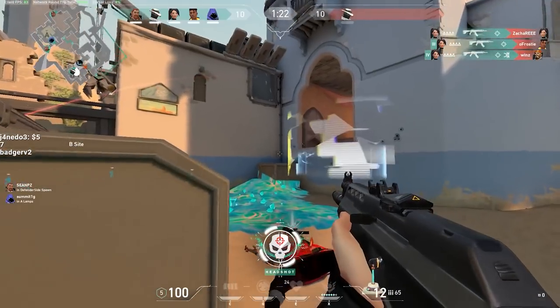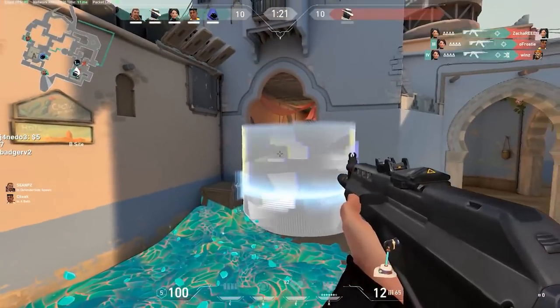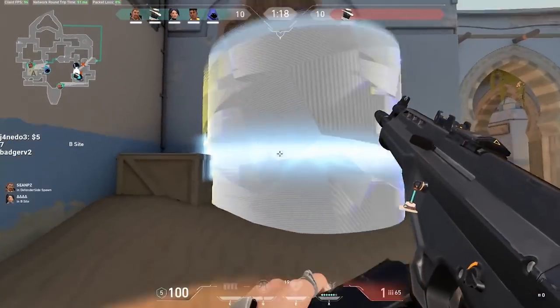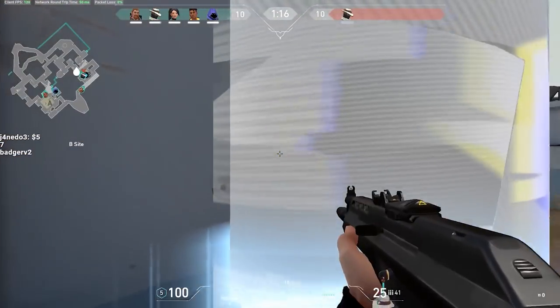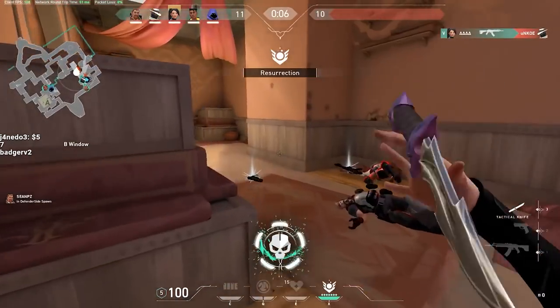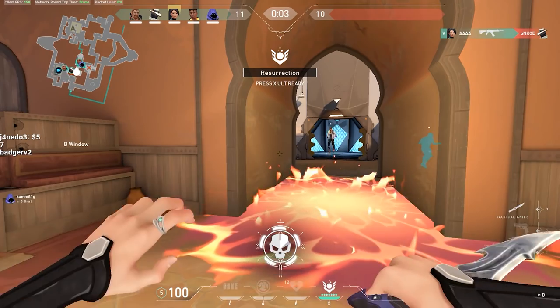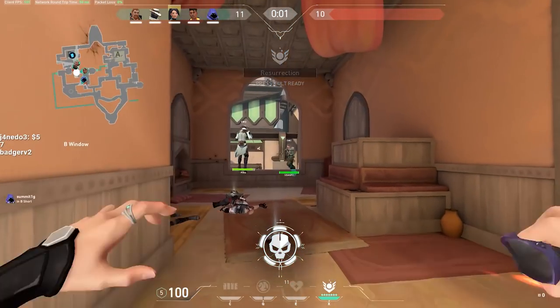Next we have standing still — the standard way to shoot. Standing still is the baseline for recoil control and first shot accuracy, and is the go-to when shooting at enemies. This is the movement state you want to achieve, and there are techniques we'll be getting into shortly that explain how to efficiently go from running to standing still.